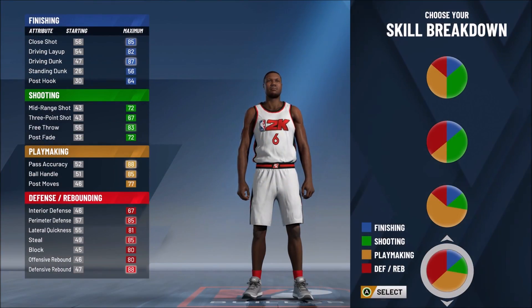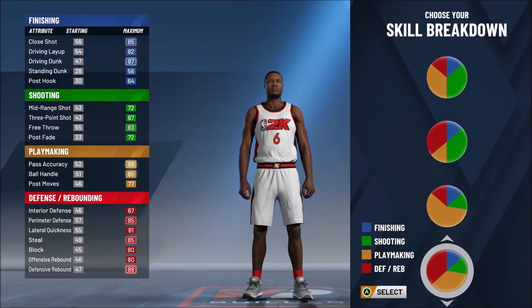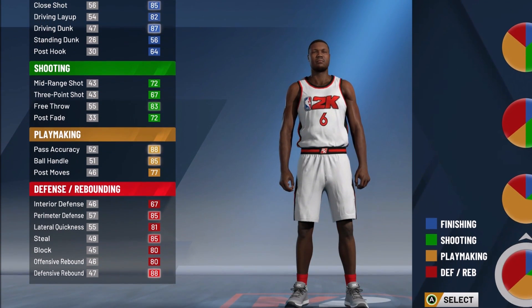It is finally here — the build I've been looking for in 2K20 that would be very similar, or even eerily close, to what I was working with in NBA 2K19 in the shot creating defender. And I think we've gotten it there. When it comes to the makeup of this build, we went with the defending and playmaking pie chart because it gave us the most similar results in the shooting areas and also defending for this build.